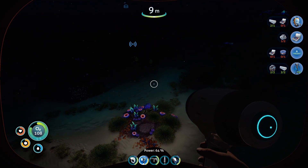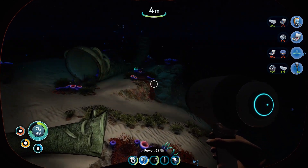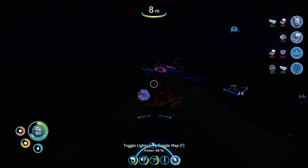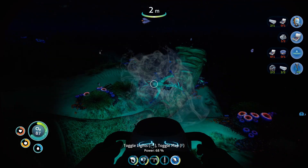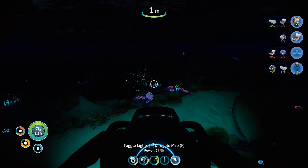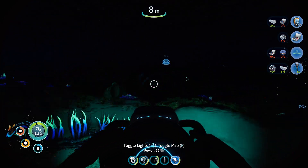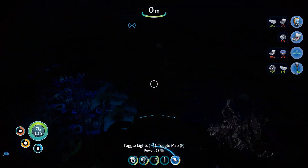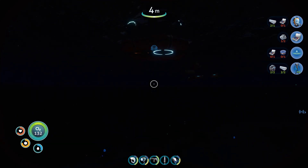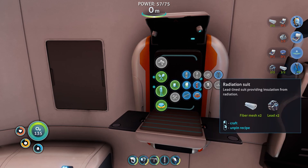Bladder fish! Gotcha. Eat more bladder fish. Let's go ahead and get some water made real quick, then we'll make this radiation suit as well. Fabricator — personal equipment, radiation suit — craft. Perfect.